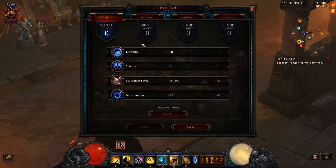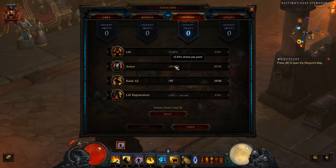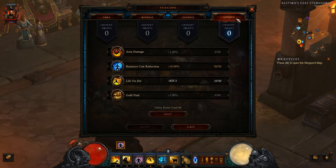On my paragon points: in Core I'm putting everything into movement speed and spending the rest on dexterity. On Offense I spent everything on critical hit damage and now I'm spending on critical hit chance. On Defense I spent everything on armor and now on resist all. On Utility I spent everything on cost reduction and now on life on hit.